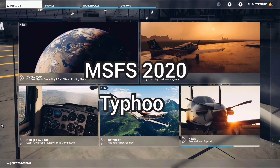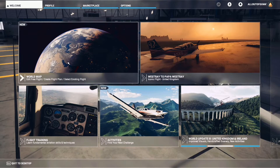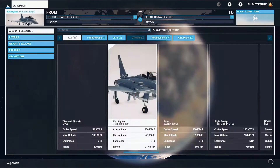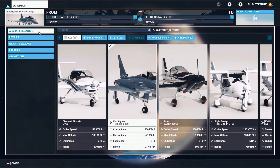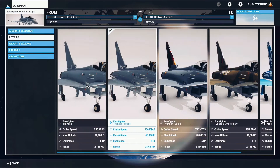Hello and welcome to my video on Microsoft Flight Simulator 2020 and the new Eurofighter Typhoon aircraft which I've just literally purchased. I think it cost about £16 to buy and I got it directly from the marketplace, and there you can see it on the screen.